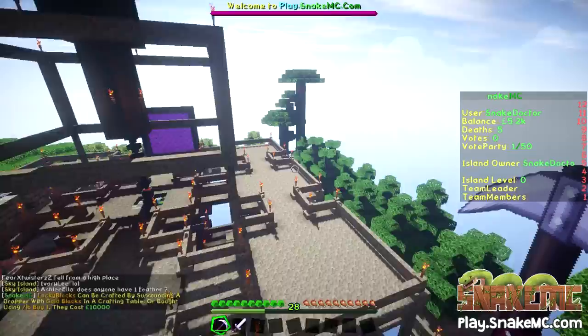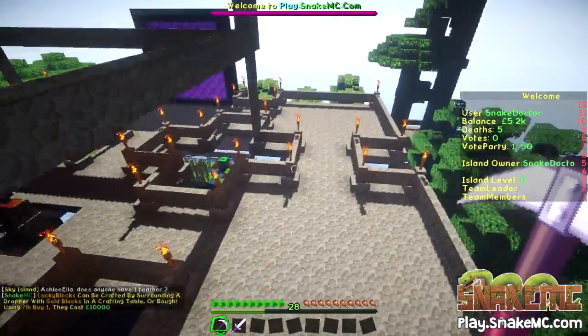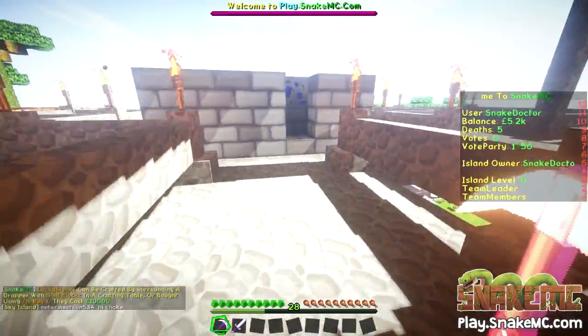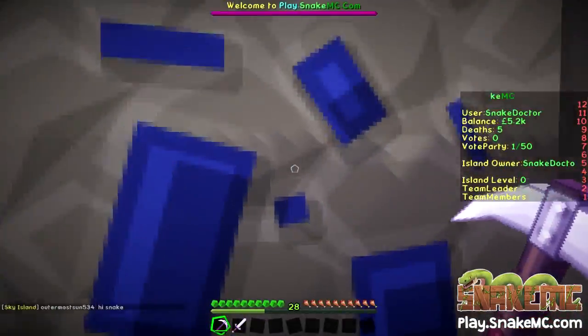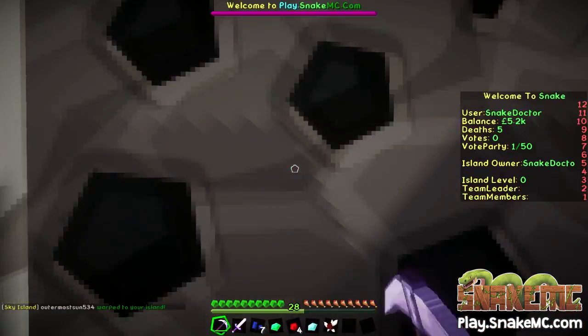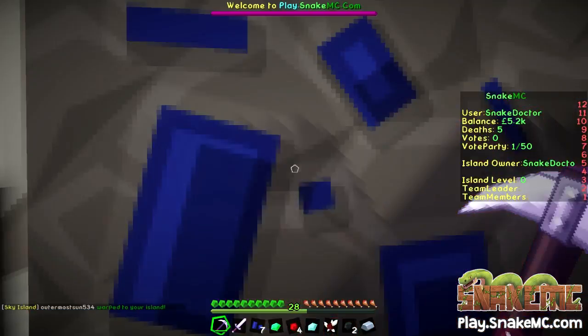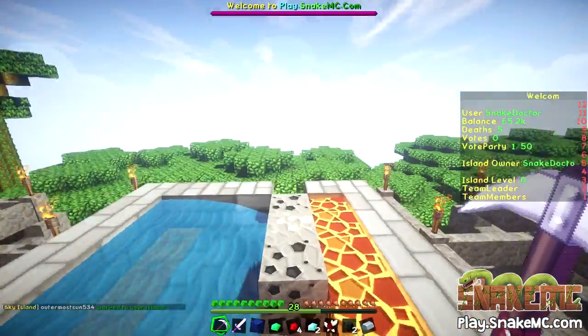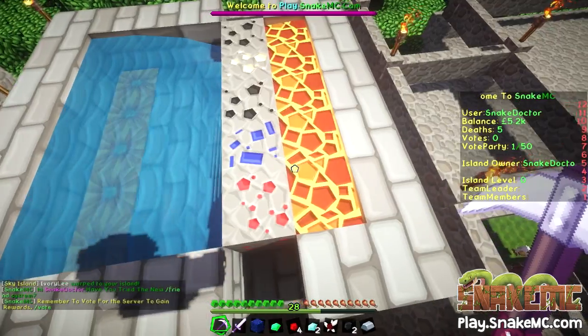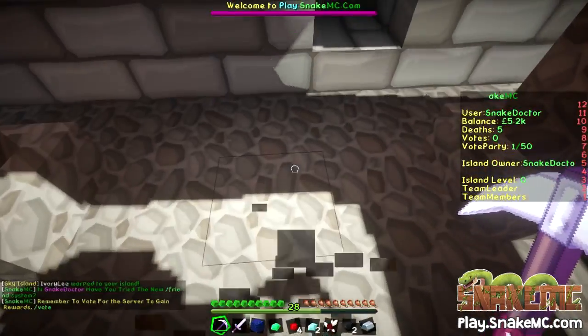I have this cobblestone generator here. Now acesgaming, the lovely admin and sort of developer of this server, has set up these schematics on the server. We get these lovely different things you can buy now. This is the cobblestone generator. So what I'm going to do is head back to spawn.